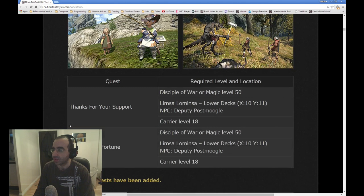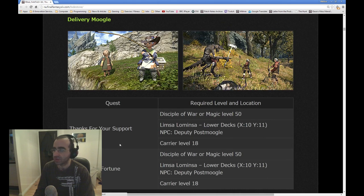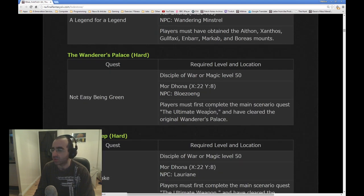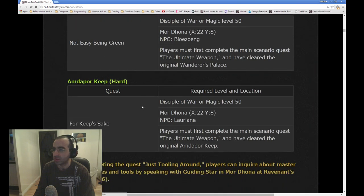New Delivery Moogle quests — these are like exploration quests, Delivery Moogle will just send you all over, seeing all different stories around the world, so that's pretty cool. New side quests: Legend for a Legend — this quest is when you get every single mount from the Extreme Primals. To help with that, they've actually boosted the drop rate even further. They already boosted it before, but now they've boosted it further, because I'm guessing lots of people are going to be going after this quest.